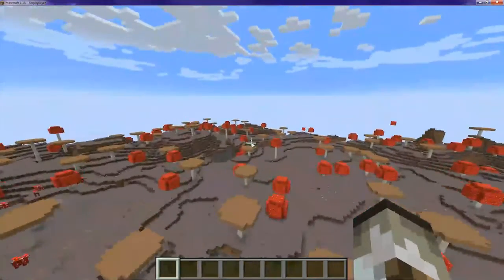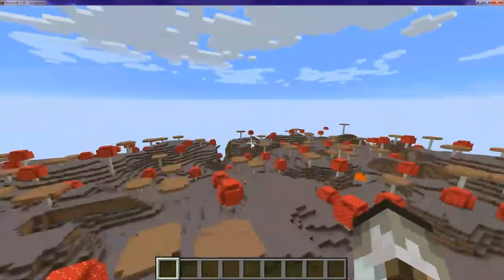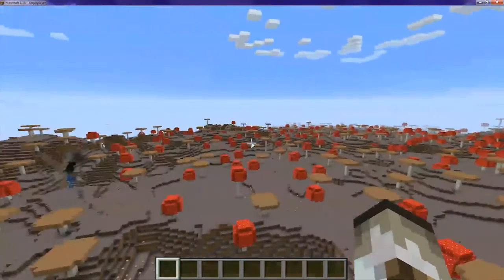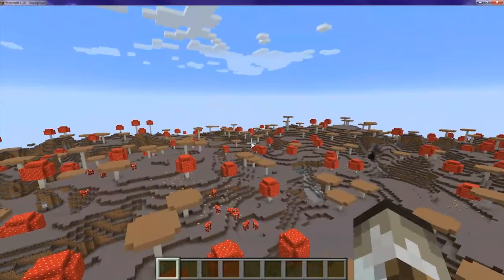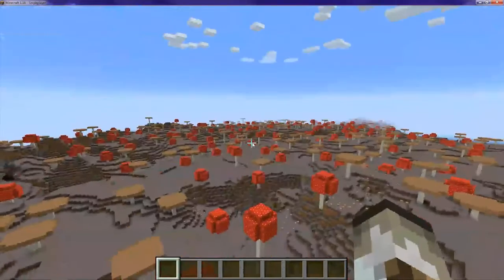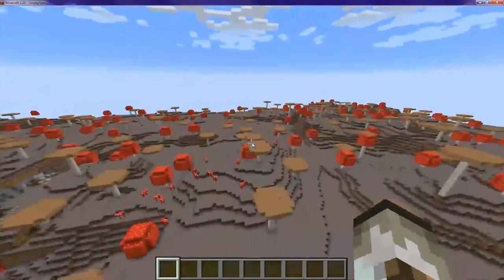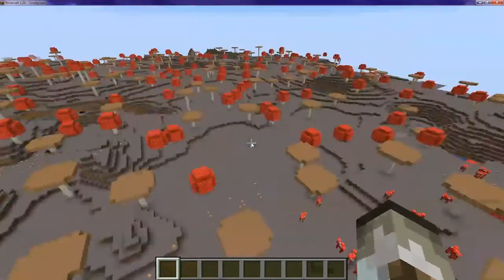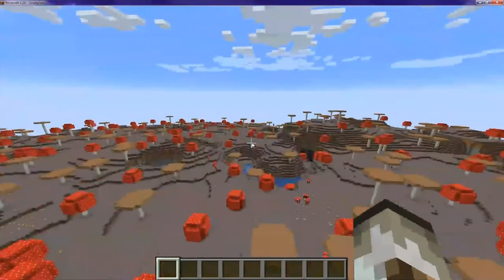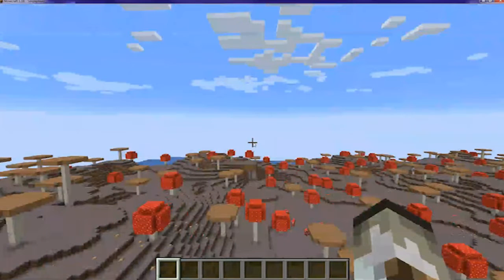My brain still can't figure out how, with natural generation — not large biomes or anything changed — there is a completely natural mushroom island this size. I just love these because mobs don't spawn and it's wonderful. These are pretty flat. This one's more hilly, but if you come over here you've got a nice area — just flatten it a little bit and good to go.